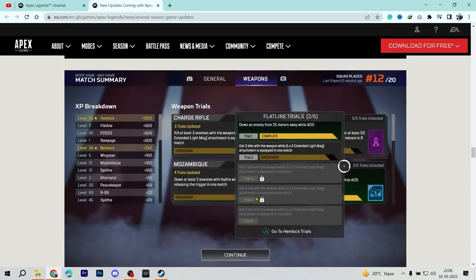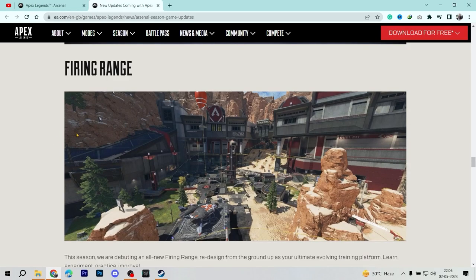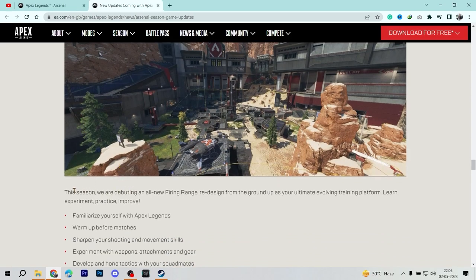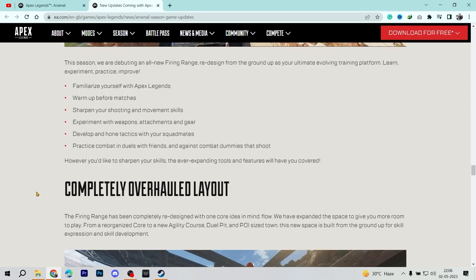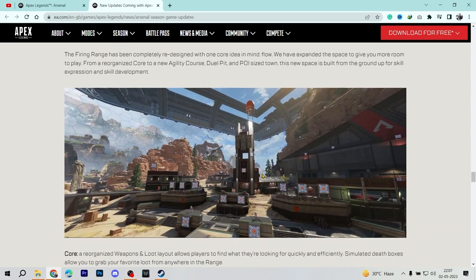Another major revamp is the Firing Range, which has been changed completely. They've added more space and more features that players always wanted. The dummies, which previously only moved left to right, can now be configured to attack you — with settings to enable dummy movements to shoot back at you, giving you a live fighting experience within the training range itself. The completely overhauled layout provides more room to play.